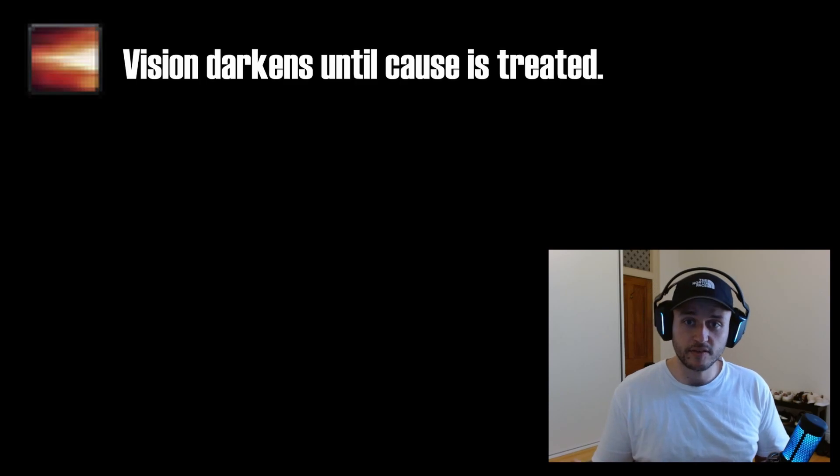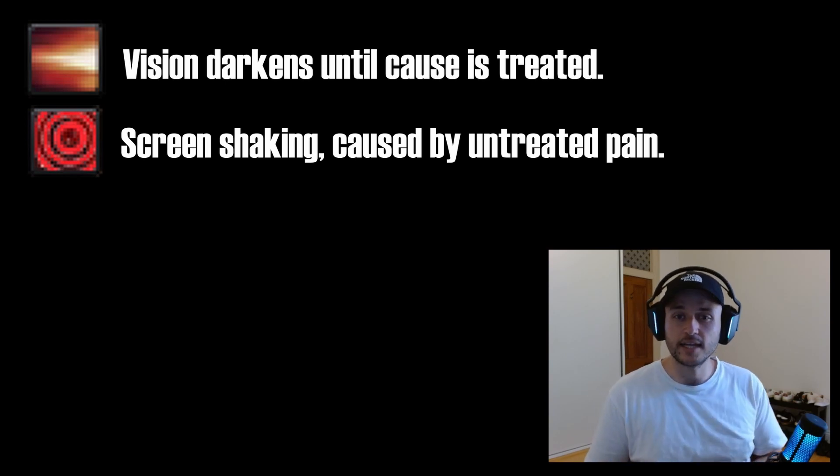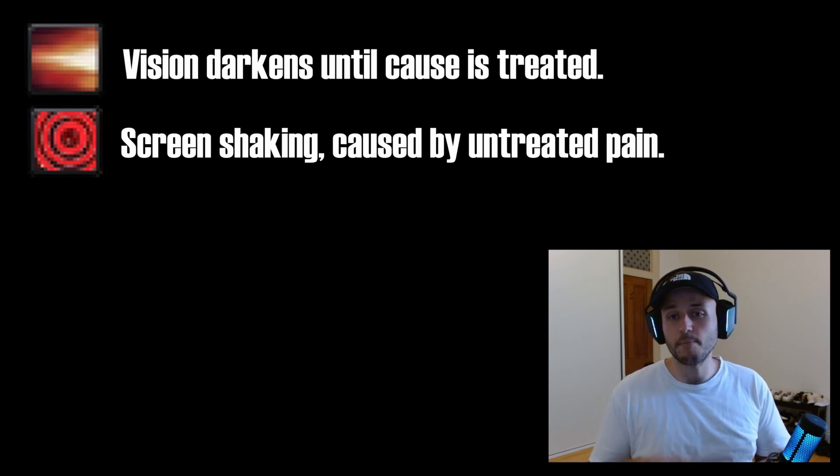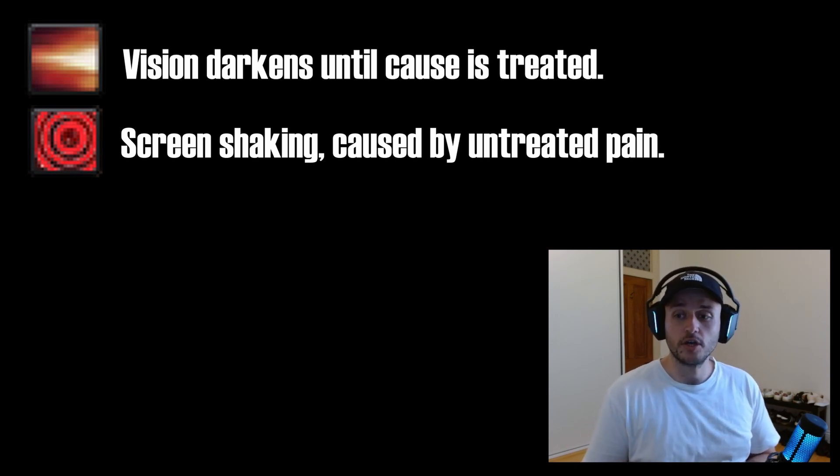When you've taken shots and have fractures or bleeds — or a combination of both — you'll also be hit with the pain debuff, and if left untreated, the tremor debuff as well. Your screen starts to go dark and it's hard to see things. Pain needs to be managed while you find an appropriate place to heal, and there are a few different ways to do that.